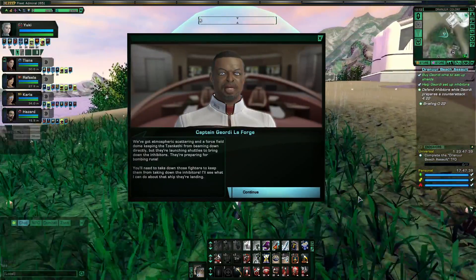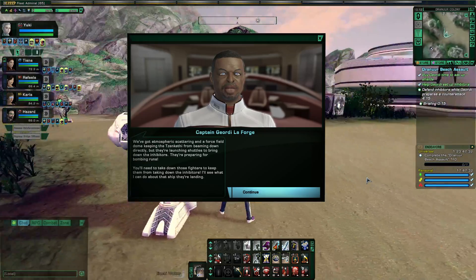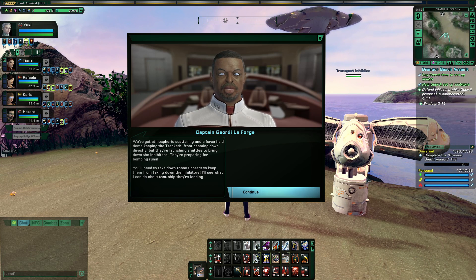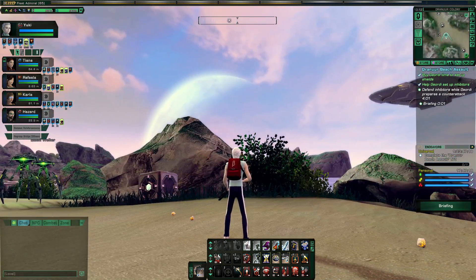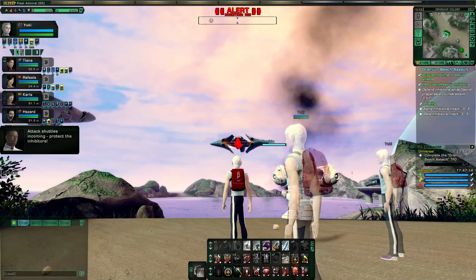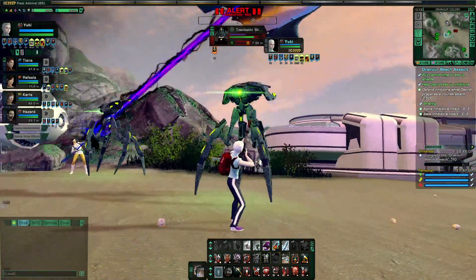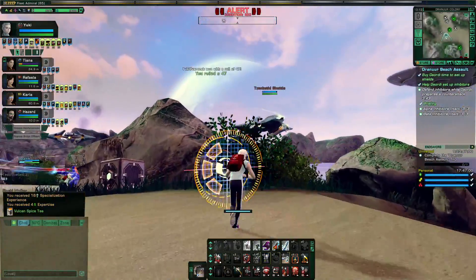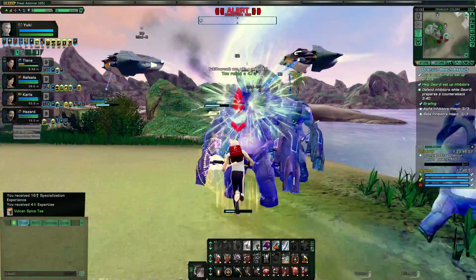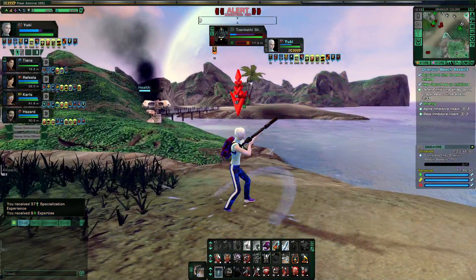We've got atmospheric scattering and a force field dome keeping the Zenkethi from beaming down directly, but they're launching shuttles to bring down the inhibitors. They're preparing for bombing runs — you'll need to take down those fighters to keep them from taking down the inhibitors. I'll see what I can do about that ship they're landing. So now your focus is actually going to be the shuttles instead of the Zenkethi on the ground, because those shuttles are going to do significant damage to the inhibitors, while the Zenkethi themselves won't do much at all. This shuttle is doing significant damage on that inhibitor.